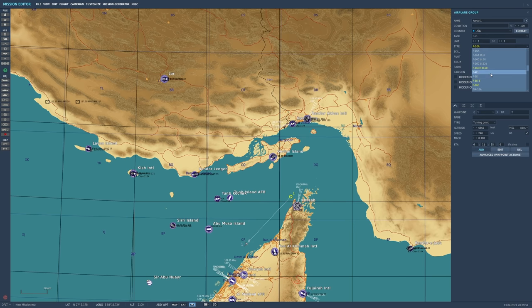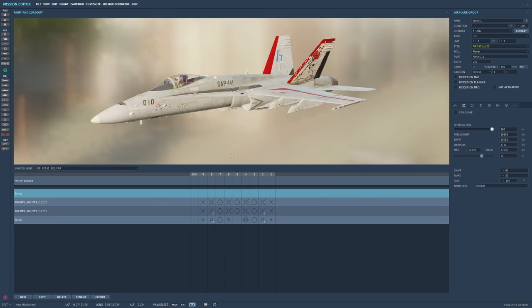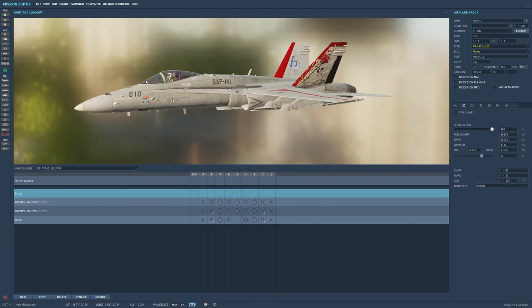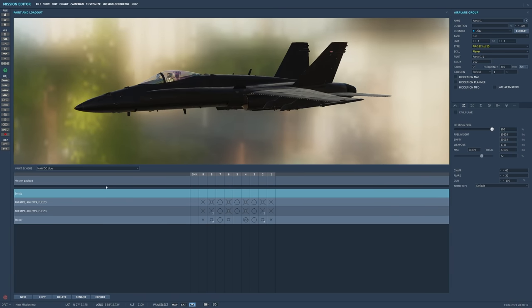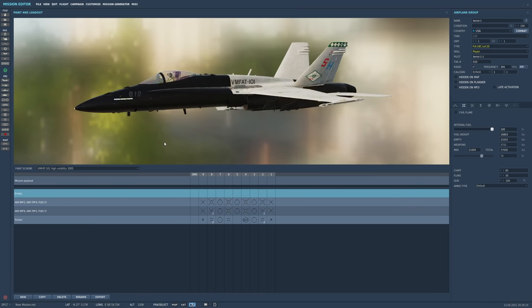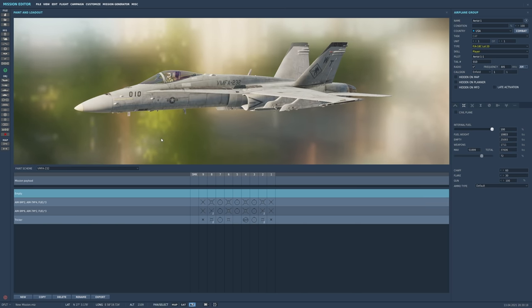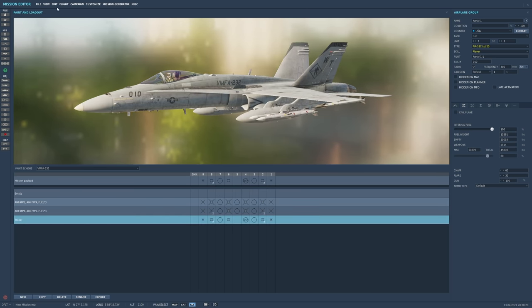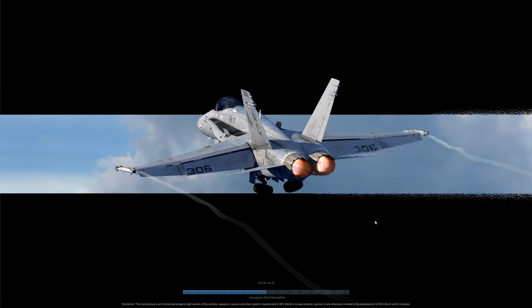Let's add an F-18. I'll show you something pretty cool they just added. Make sure it's set to player and click on the payload screen. Now when you click the payload screen you get this huge 3D view of the F-18 that you can scroll around and look at. You can choose whatever paint scheme you wish and cycle through with the arrow keys left and right. Choose whatever payload you wish, then click fly mission.